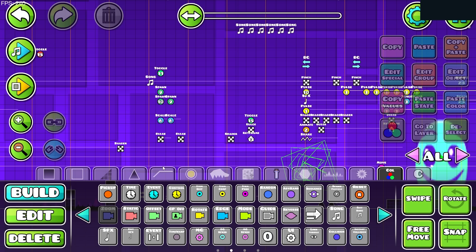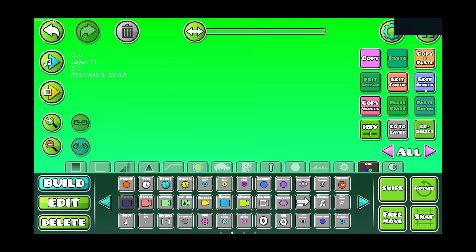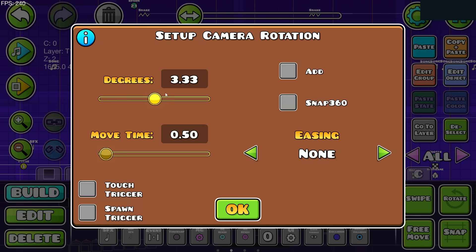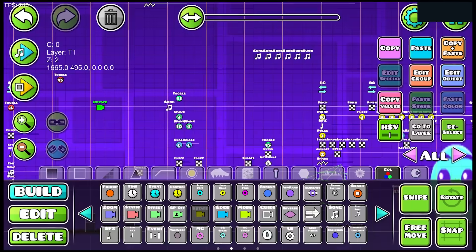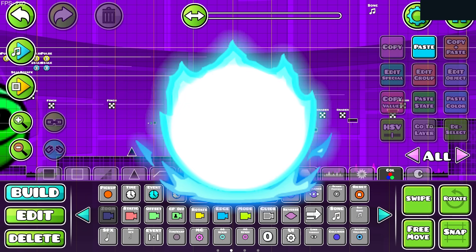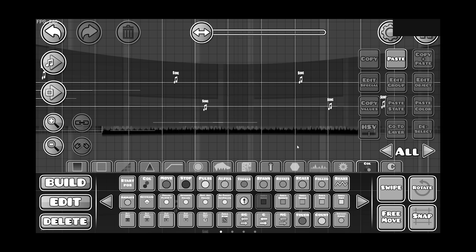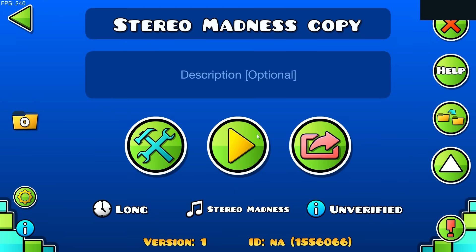I found a bug in Geometry Dash 2.2 where if you do something like this, the screen just becomes green. I don't know what this green thing is exactly. I might need some of you guys' help to figure out what the heck is going on right now. I'm just trying to make a very cool level, but sometimes weird things occur. I'm trying my best to make a mythic feature-worthy level to land on the feature tab. I think let's just test this out and hope that the game doesn't crash.